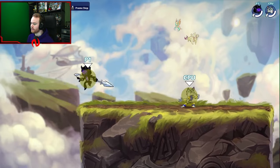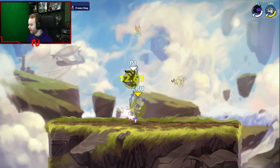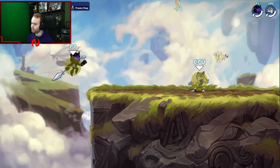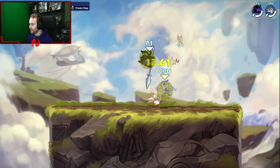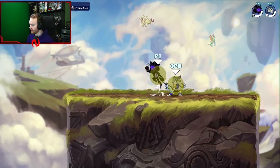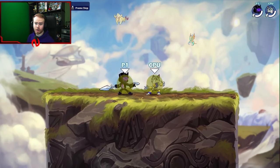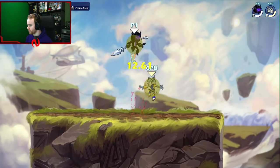Down air is a vertical poking tool — a get-back-down-there move. If you want to edge guard, stay above your opponent and down air them. On hit, it sends you back up, so you can keep edge guarding — it's a beautiful, broken move. A fun practice drill: see how many pogo sticks you can hit in a row. I did this back when I was in gold. Watch: two, three, four, five... fourteen.